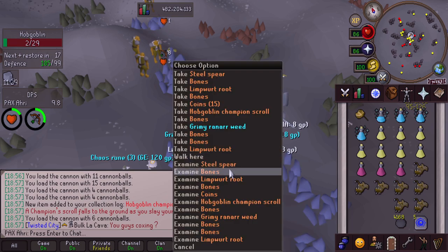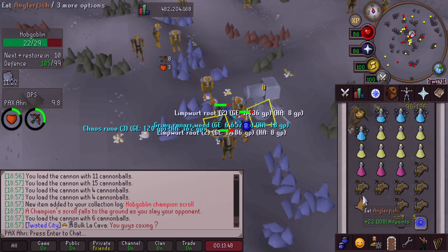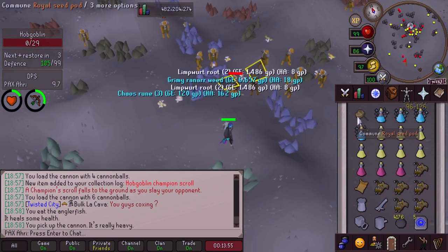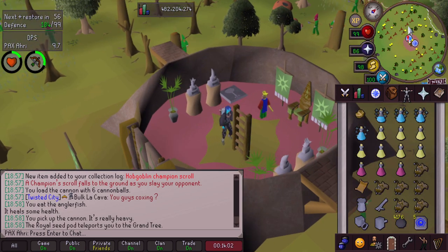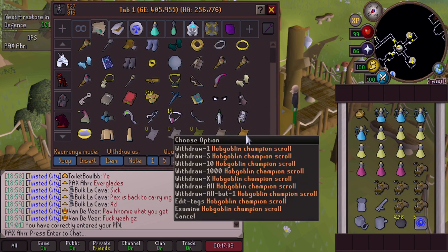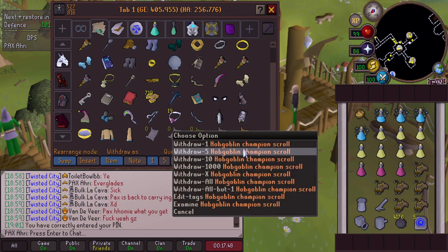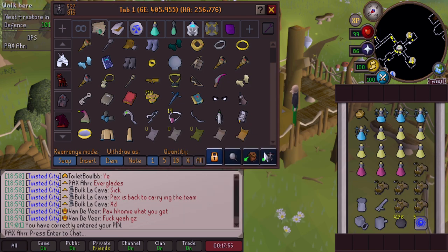It took me about 10,000 KC, but we got the Hobgoblin Champion Scroll! We have finally accomplished what we were looking for. I did this in four sessions, and it took 11,362 kills total. I did not get PKed once - some guy did teleblock me, and then I just boxed a Goblin, so yeah. That's the end of that.